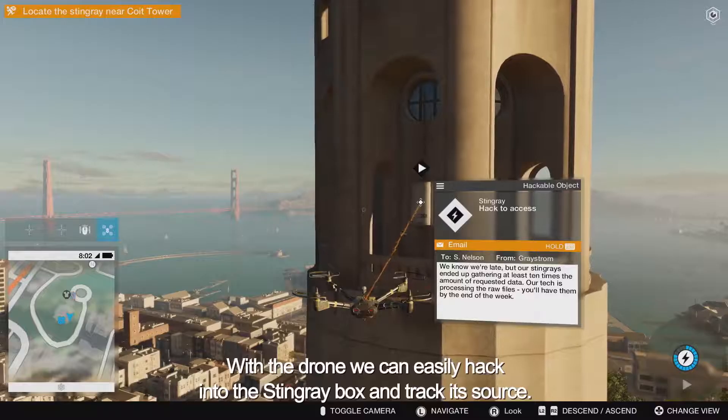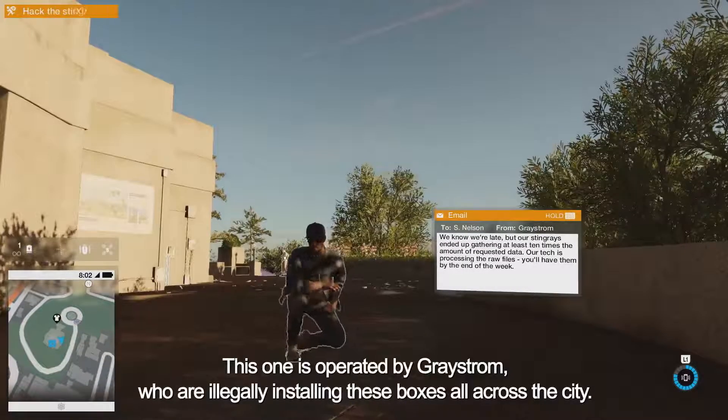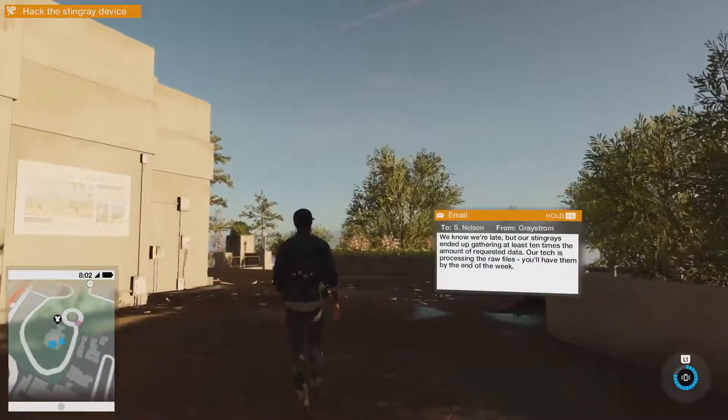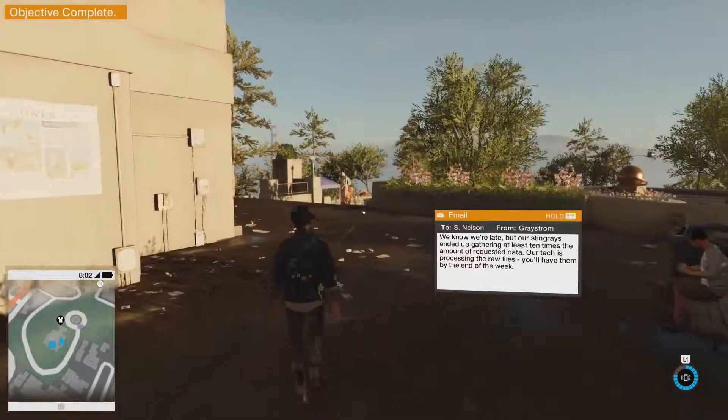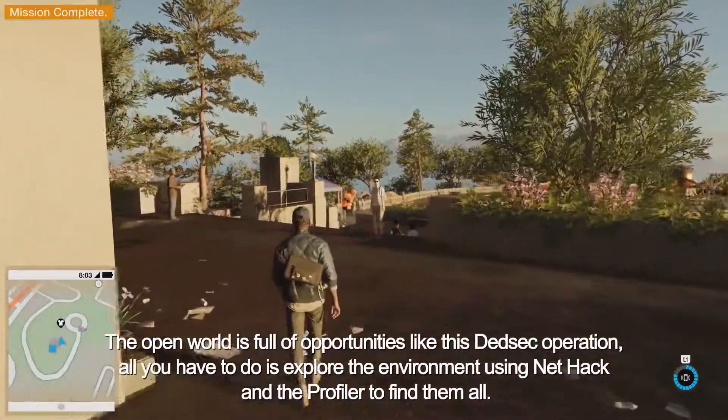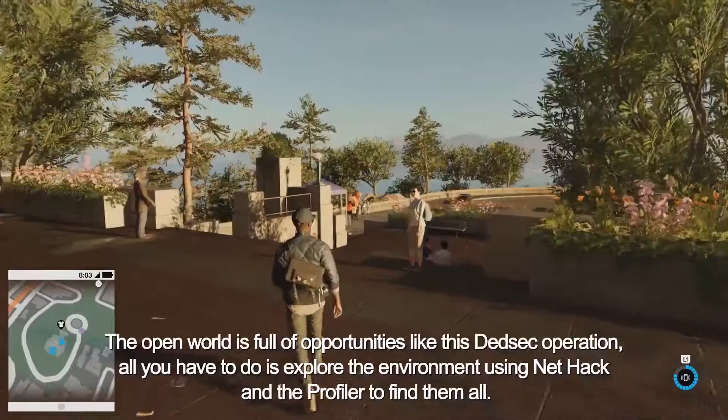With the drone, we can easily hack into the Stingray box and track its source. This one is operated by Greystrom, who are illegally installing these boxes all across the city. The open world is full of opportunities like this DedSec operation — all you have to do is explore the environment using NetHack and the Profiler to find them all.